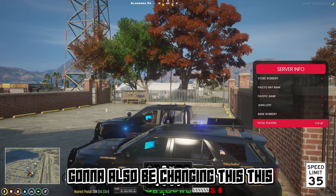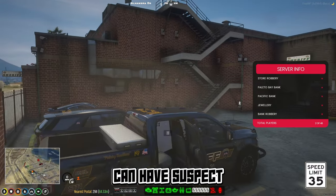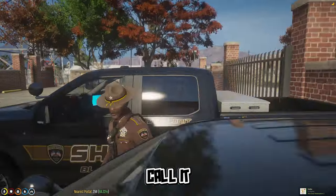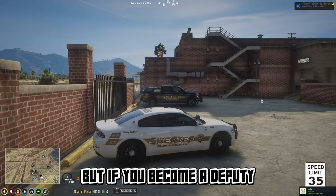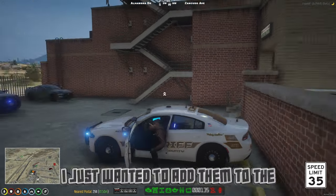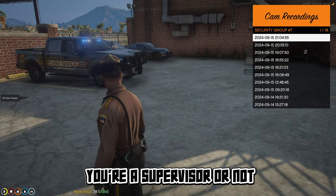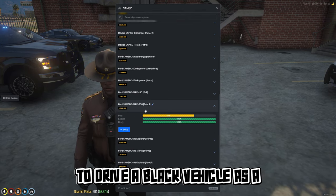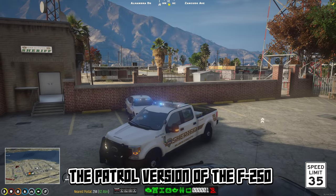There's a divider — you can have the canine and a suspect. We're going to be changing a few things. If you become a deputy you can drive a slick-top Charger before becoming a supervisor. I added them to the fleet — the slick-top does signify rank, but as a supervisor you also get to drive a black vehicle, so that's a good enough difference. This is the patrol version of the F-250.